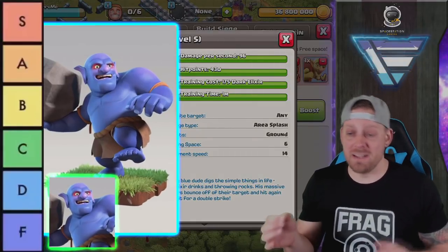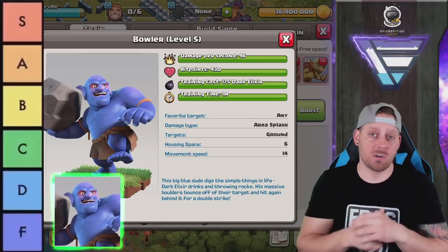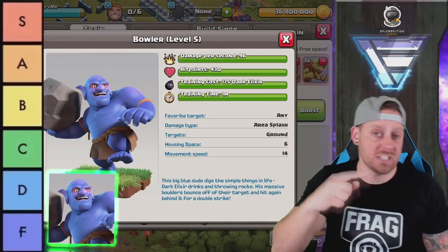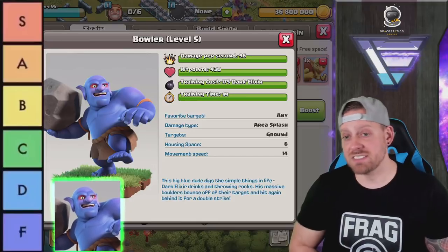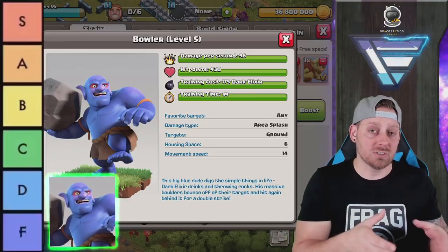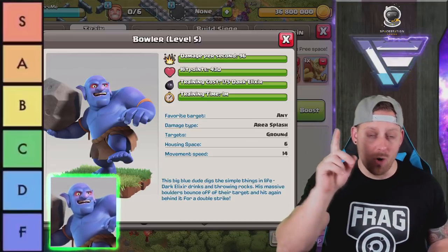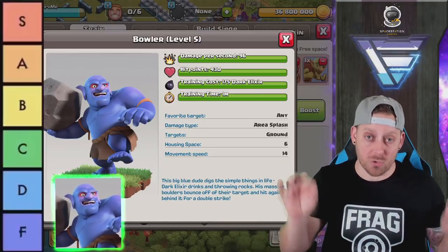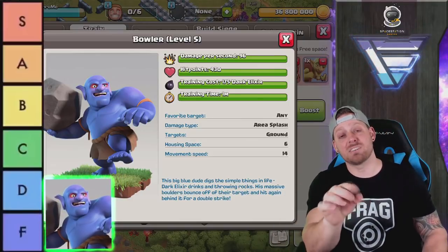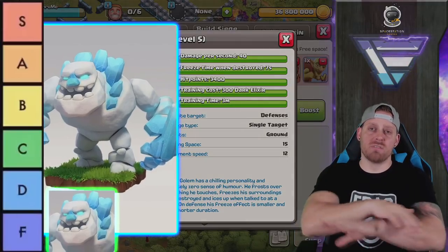Bowlers — like Witches — are banned in many TH9 clans. They're being used at Town Hall 13, 12, and 11, with that Bowler bounce hitting two tiers of defenses. However, they're not quite as meta as they used to be, and in clans where you can't bring Bowlers in Clan Castles, people are substituting Valkyries or Hog Riders. Although the Bowlers are awesome, they are not essential to a lot of strategies, so we'll drop them one tier and give them an A.